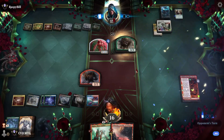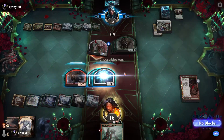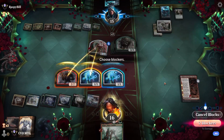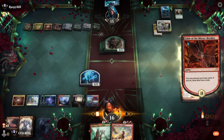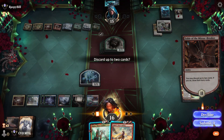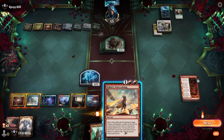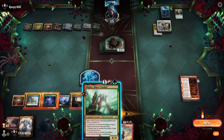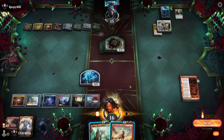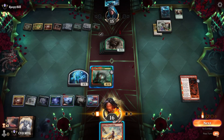Another Herd Migration. In for three. Let's channel and block. I think we keep both of these. If we use Nahiri's Warcrafting we get a look at the top two. We play the Meek Laws, blow up the Binding, and have two big dudes to block their Beasts — I think that's going to be a little bit better. We'll pass.